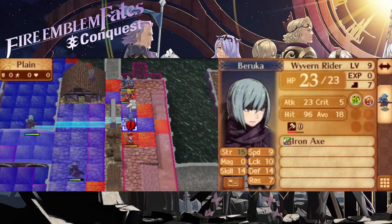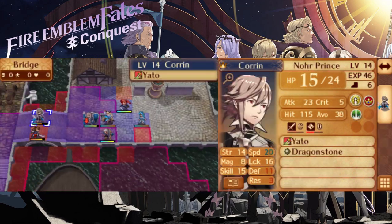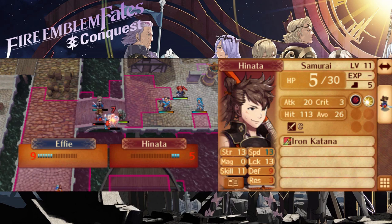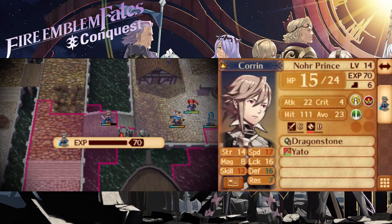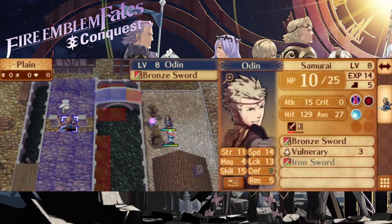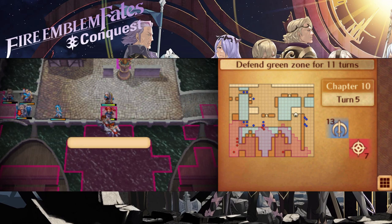As turn 5 begins, I prepare to take down the final archer with Beruka and Camilla. You don't need to take down any more archers after this, as the next pack that comes in won't reach the ballista before turn 11 and will never pose a threat. I am now free to use my two flying units to ferry Silas and Arthur elsewhere. I send all my units to gang up on Hinata, who's actually proving to be more troublesome than I thought due to some bad RNG, but eventually he does go down. I also utilize a great tag team of Selina and Niles to take down flyers as they spawn from the south - Selina does great retaliation damage thanks to her counter skill, and Niles with his bow can deliver deadly dual strikes thanks to his effective damage.